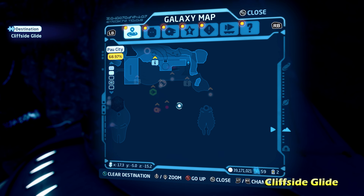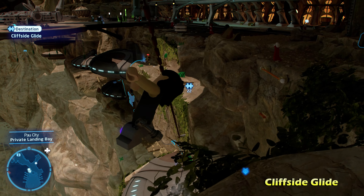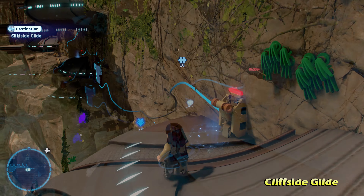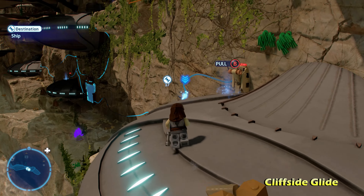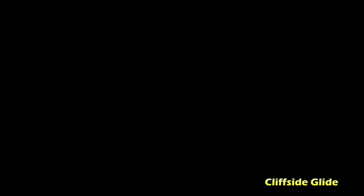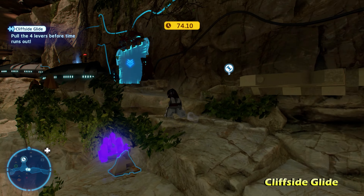Next we're going to do Net Over It on the top side of the map. Switch to a scavenger character and use their net launcher ability. If you don't have this unlocked, you need to play through either Episode 6 or 7 in story mode to unlock it for all your scavenger characters. Climb up the net to get the Kyber Brick for Net Over It.